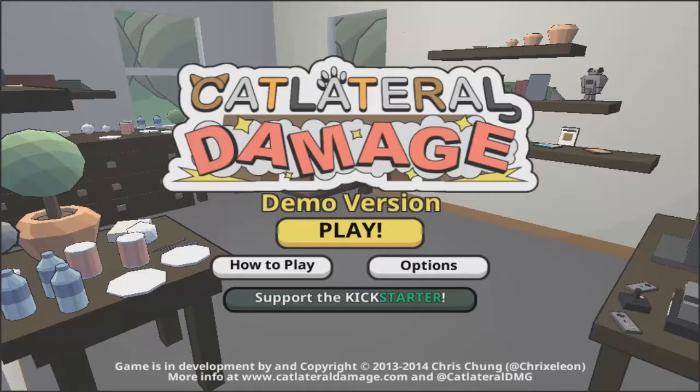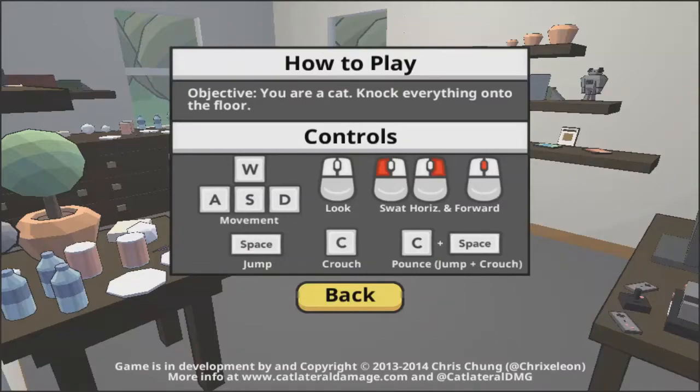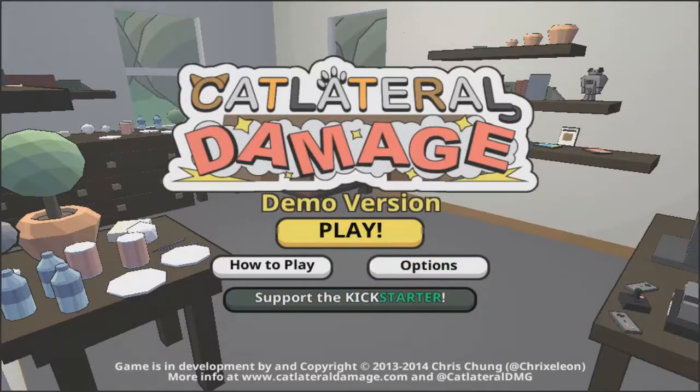I'm personally not a huge cat person — I like dogs more. But regardless, let's check out how to play. We got WASD for movement, look around with the mouse, swat with the mouse buttons, crouch — yeah, we're probably not even gonna need that. Okay, let's give this a go.